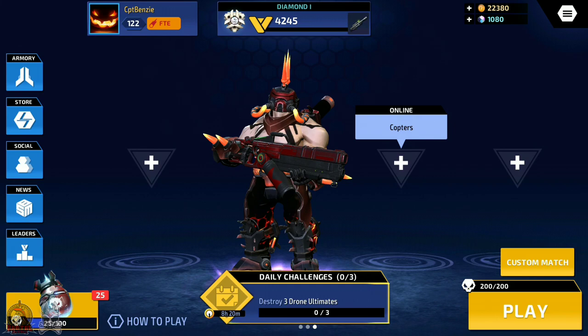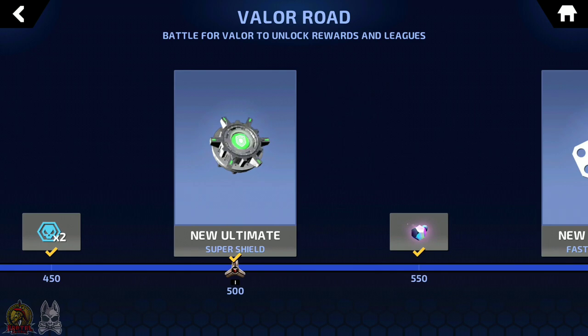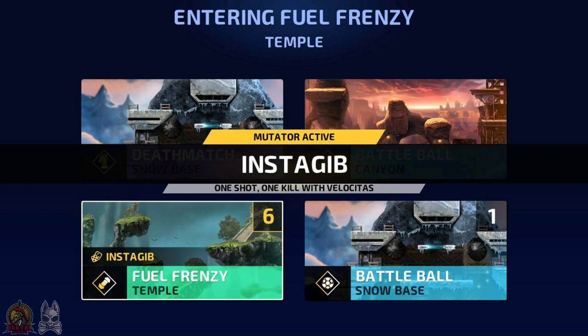Now, in order to use mutators in Armourjet, they must first be unlocked. Most mutators are found on the Valor Road, so you can scroll along this to see when you'll be able to access them. Once you have a mutator unlocked, you can use it in custom matches by scrolling to the bottom of the variables and choosing which mutator you want to use. It would be a little bit underwhelming if mutators were only available in custom matches, but don't worry — there is also a small chance for a mutator appearing as a vote option in a lobby too.